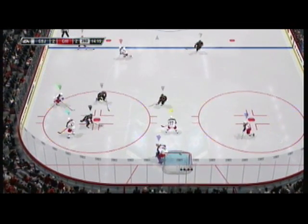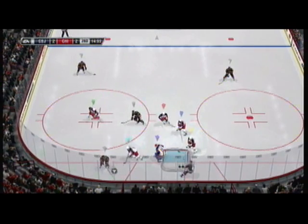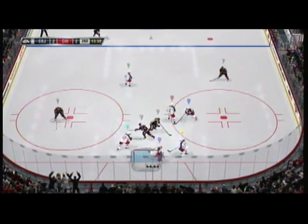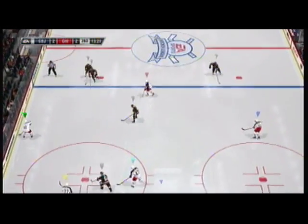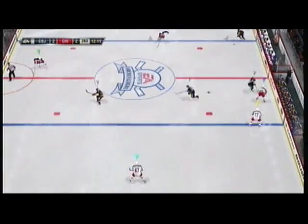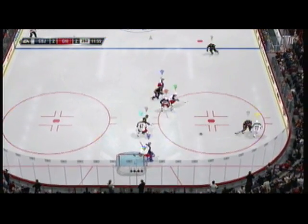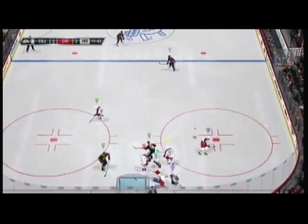Under pressure back in that defensive zone — he takes the shot. Positioning by the goaltender makes the difference — in tight, nowhere to go, in behind the net again. Good effort with the stick; the goaltender got a little help there. He got rid of that one in a hurry — easy save made by the goaltender. That is not a good shot selection.